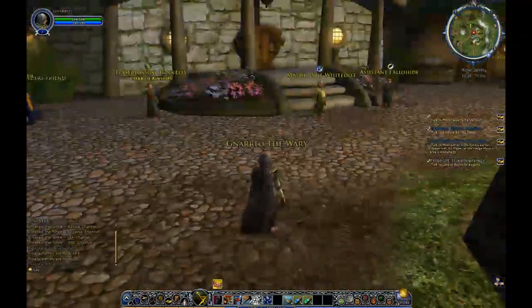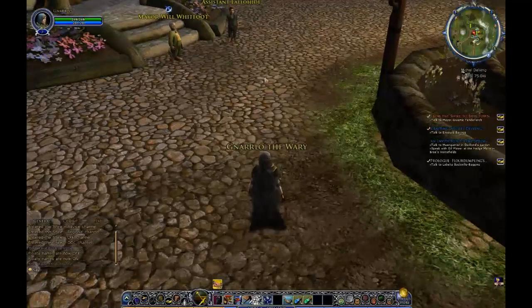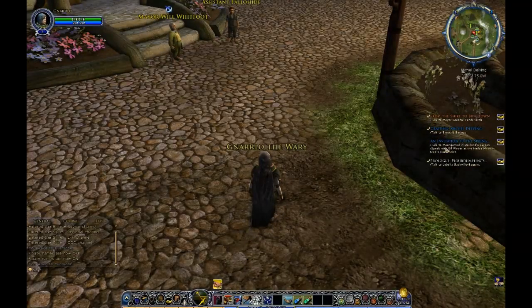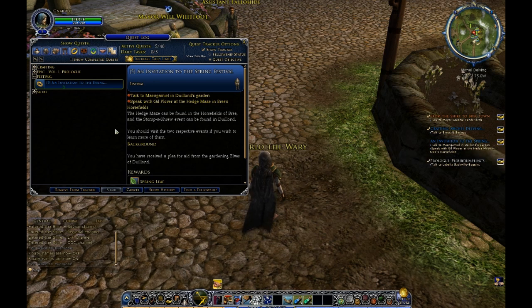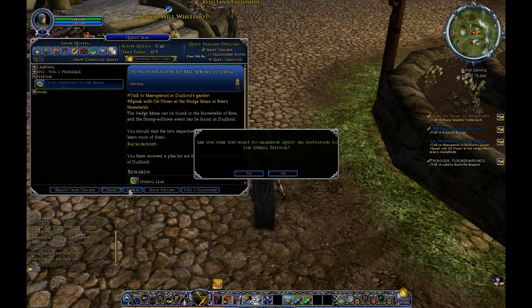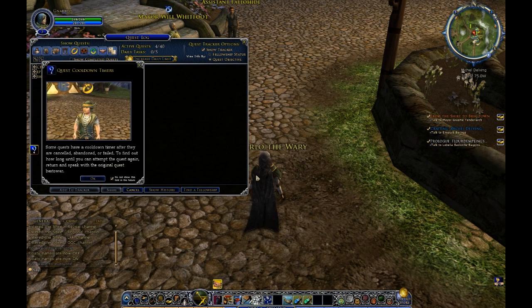I'm going to move away so I can get you a clearer picture of the quest log. You see the invitation to the Spring Festival. You can click on it right here — it pulls it up in the quest log, and if you click cancel, it will get rid of it. It will take care of it and take it off of your list.